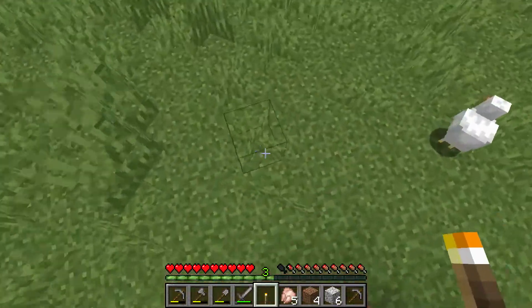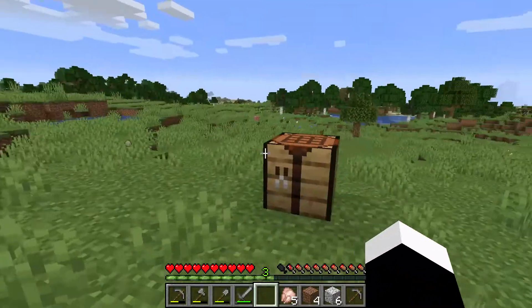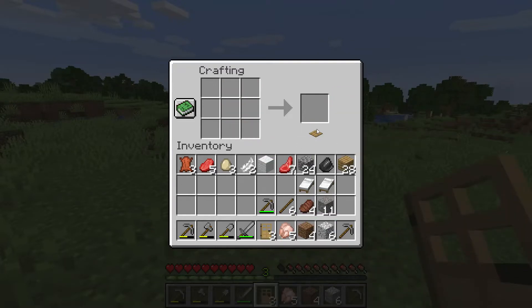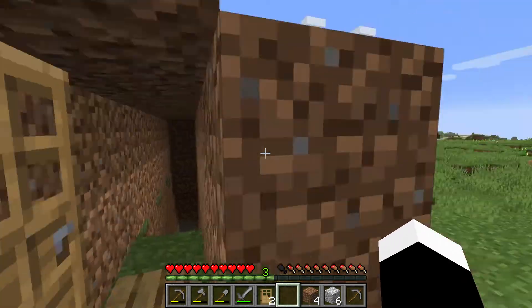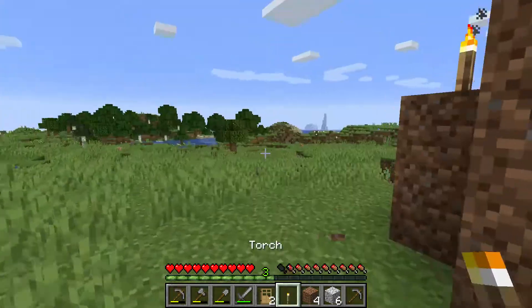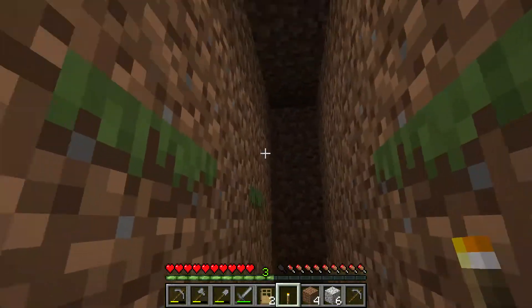Put some torches. And now what you should do is put a door so the monsters cannot attack you — surprise attacking. And I need a torch here, one torch. Put a torch here.